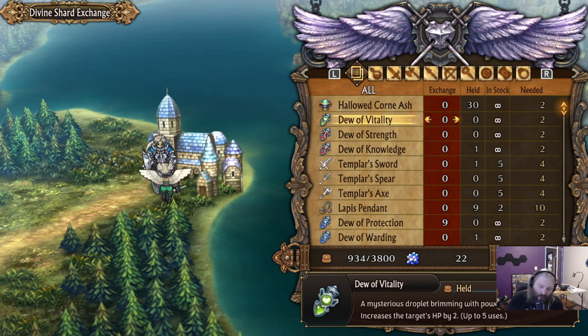Divine shards are technically unlimited, but easy-to-obtain shards are finite. The infinite source — essentially digging — gives maybe one every five minutes, which is not worthwhile. You'd probably rather spend coliseum coins on these items before using your precious divine shards. Don't fall into the trap of thinking stat increases are the best use of them.